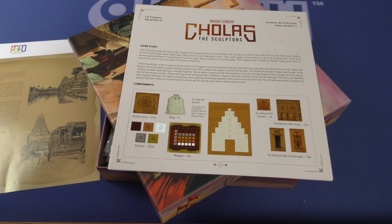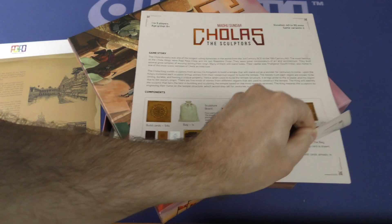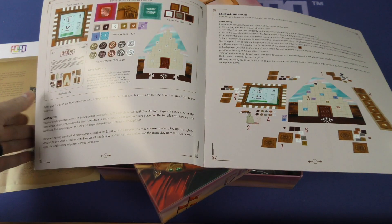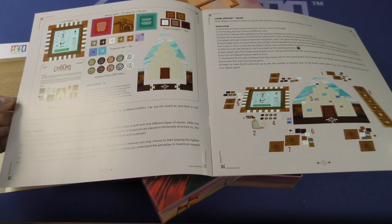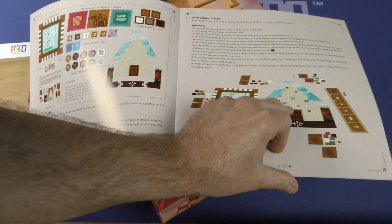60 to 90 minutes, one to five players. Here is our rule book and our illustrated list of components. We've got more components here. The motive: you're a sculptor and must prove to be the best and be rewarded for it. You've got a basic game variant and the setup for that here.